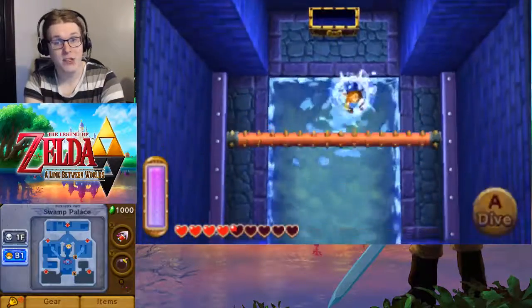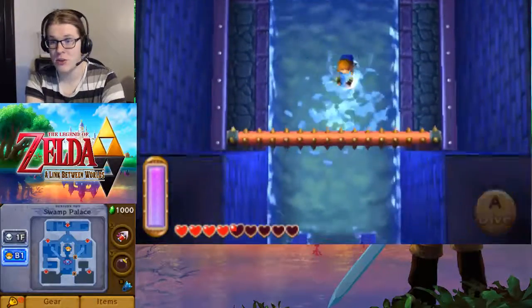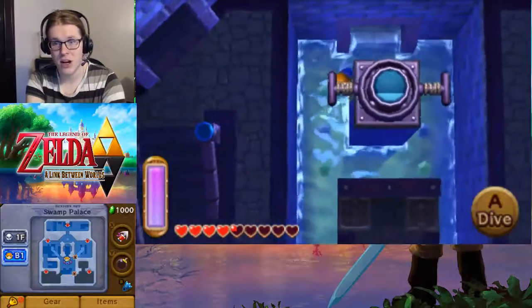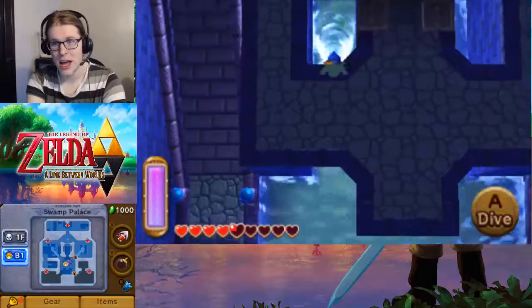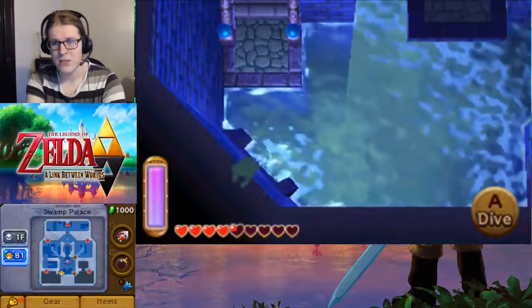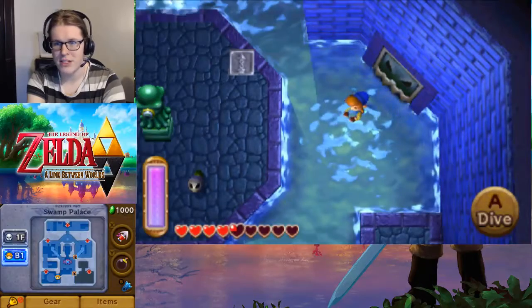Good morning, everyone. Welcome back to The Legend of Zelda: A Link Between Worlds. In the last part, we just got this nice blue mail — matches our flipper as well. And we are going to swim our way to one of these bottom rooms, because we have access to them now.